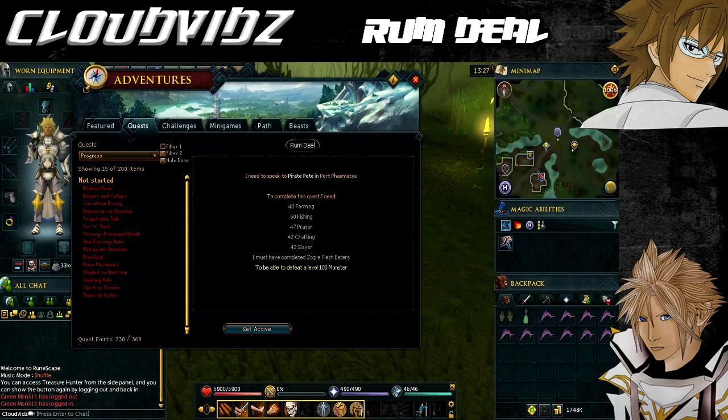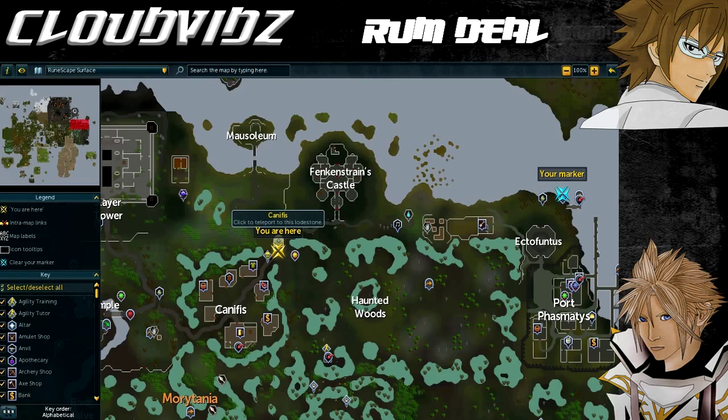Now onto the items. You're going to need some slayer gloves — these are recommended for when you fight a fever spider a little bit later on, and you can buy them from any slayer master across Gielinor. You'll also need weapon, armor, and food to defeat a level 56 monster who uses melee and a level 70 monster that uses ranged. An ectovial is recommended as it gets you to the quest start point quicker, but that's only a recommendation.